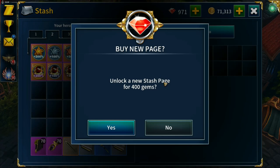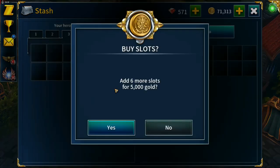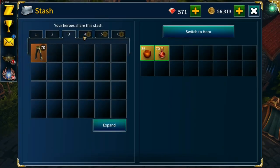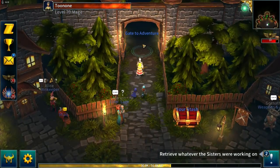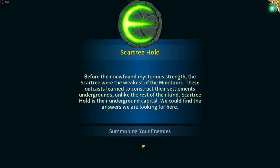Once story is complete, that's four days to get more stash space since we want to be unlocking those as we go along. We're down to 571 gems, but that's not going to be a problem - if we can get story completed we'll have five daily quests, 100 gems per day, back up to a thousand in no time.